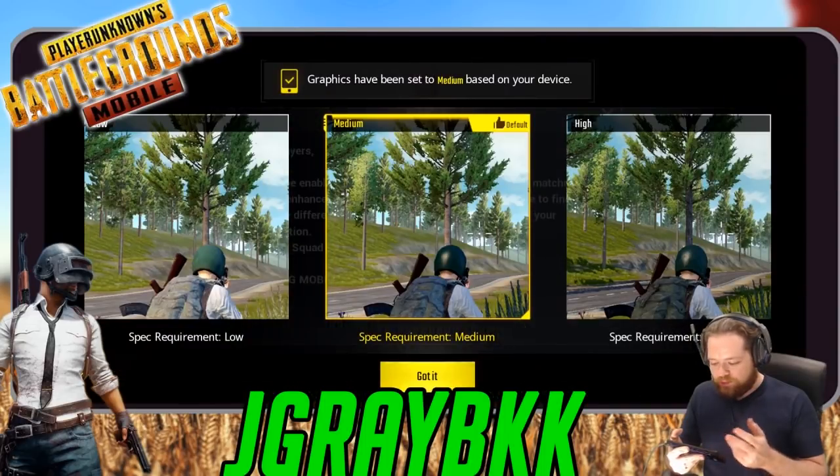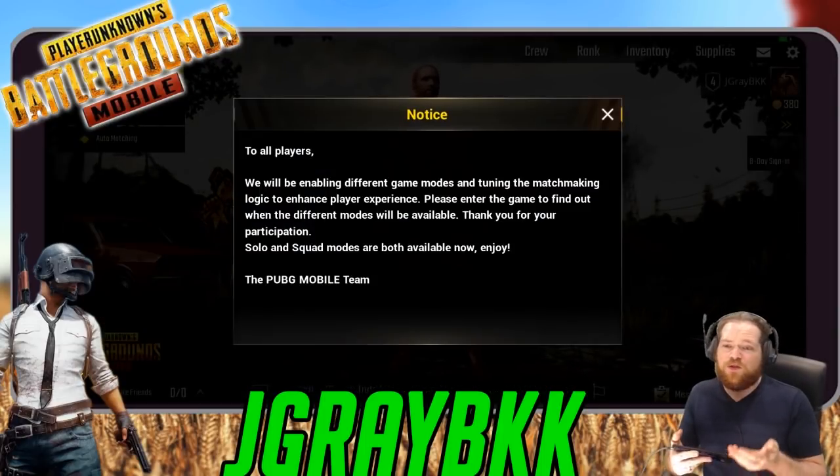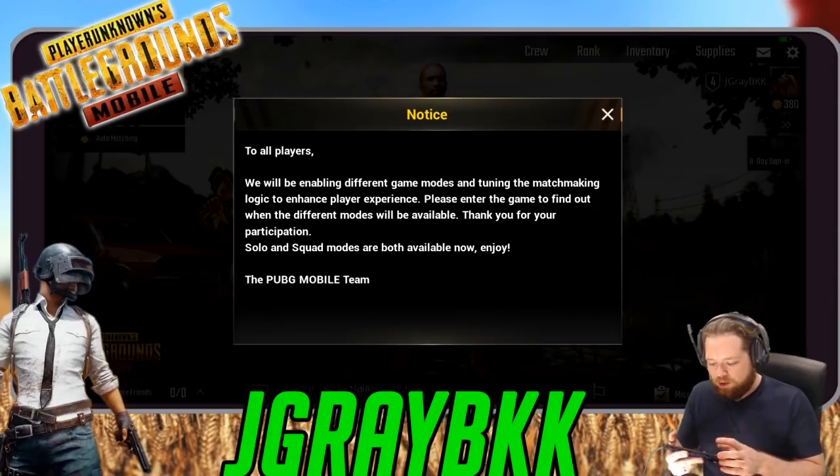There we go — the graphics requirements screen appears and you can set different quality levels. It looks like medium is the best for this phone, so I'll keep it at medium. If you have a brand new phone you should be able to go with High graphics.